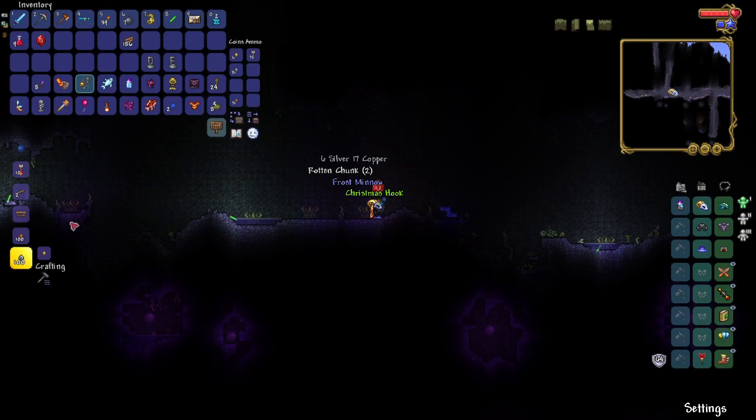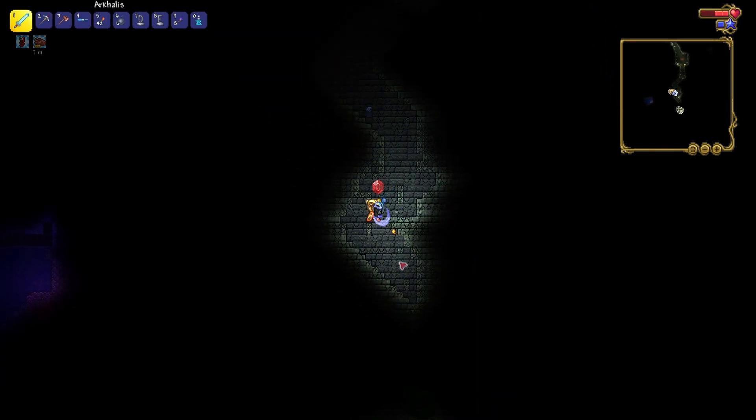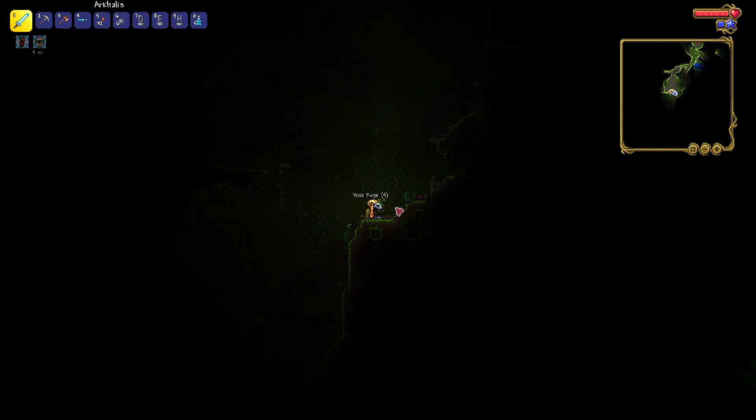And there we go, finally a hook. Let's see if the dungeon has anything. Wait, where's the dungeon guardian? Oh, there it is. Oh my god. And there we go — our first life crystal.